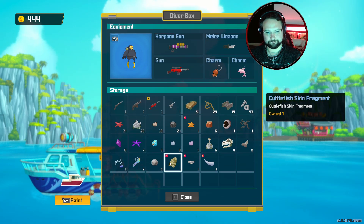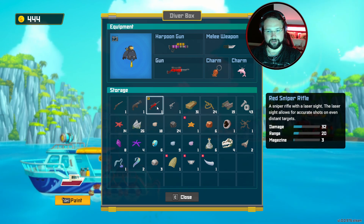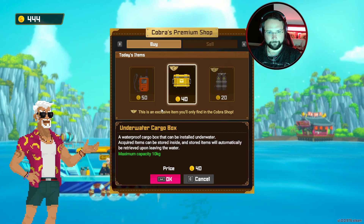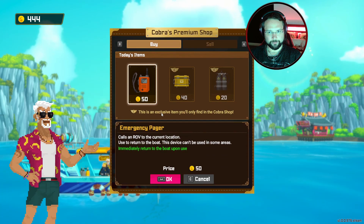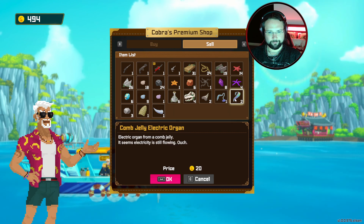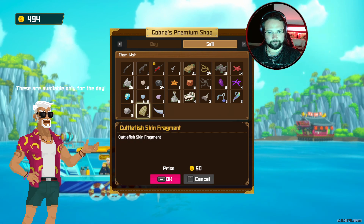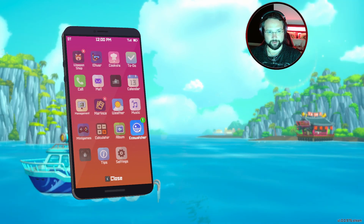Oh, cuttlefish skin fragment — we're gonna need those. I want to make a tranquilizer version of this. Can I come to you and go to the shop? Maximum 10 capacity here. Shop, sell — we can sell the silver bowl. I don't know about anything else because I don't know what else we're going to need.